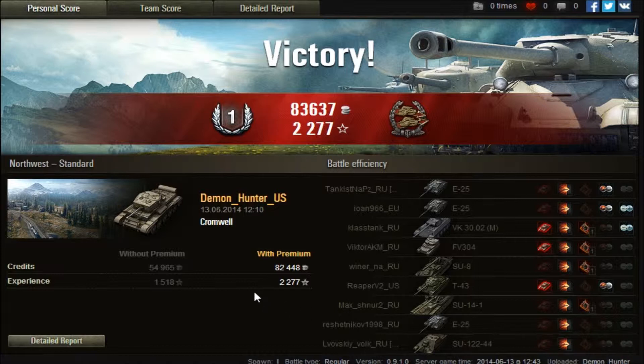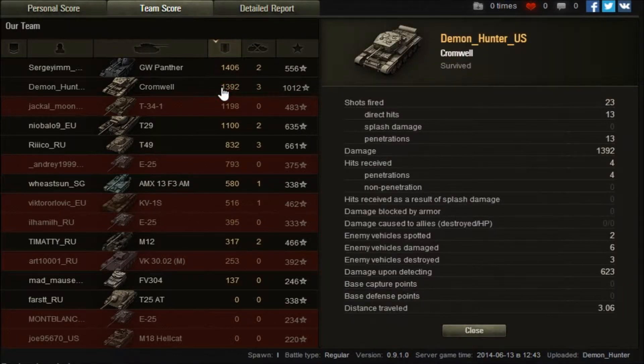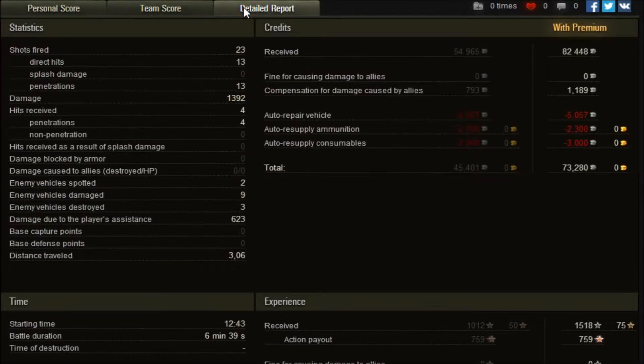That was actually a really fun game. Let's take a look at the stats — I was actually quite surprised. I got lots of shots in: three kills, first class mastery, Confederate. 2277 XP and 83,637 credits. Looking at the team scores sorted by damage done, you can see I was actually second, and only by a little bit. I fired 23 shots, only 13 hit, but all 13 hits were penetrations for 1392 damage. I received four hits, all of which penetrated, but I was able to live. I got three kills on my own and 623 assisted damage, earning 73,280 credits for the fight.